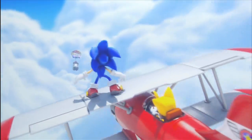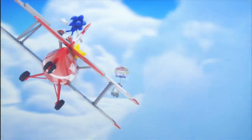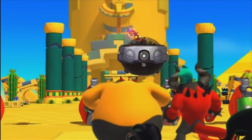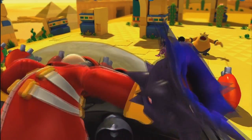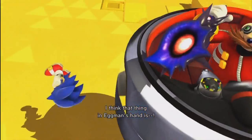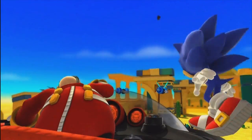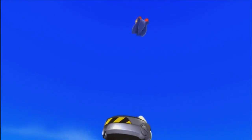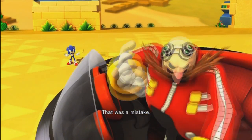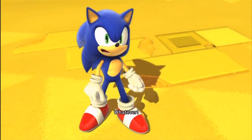To no surprise, the vile Dr. Robotnik is up to no good in Sonic Lost World, with Sonic and Tails hot on his trail. A group of creatures known as the Deadly Six are being forcibly controlled by Eggman for his own nefarious plans via a particular device. Without thinking, Sonic comes in and destroys it, thus freeing the Deadly Six from Eggman's leash. With them bent on destruction, Sonic, Tails, and Eggman must put their differences aside and come together to take down the Deadly Six before their world is no more.